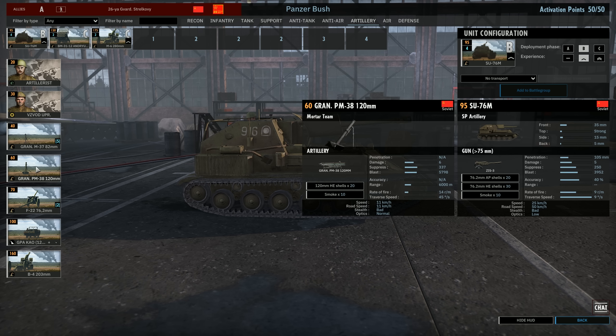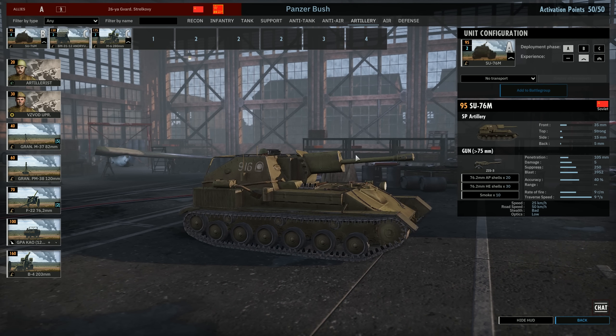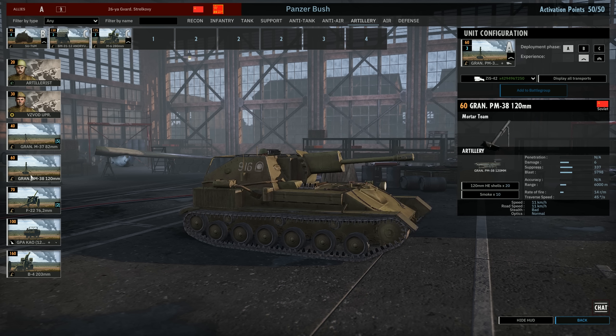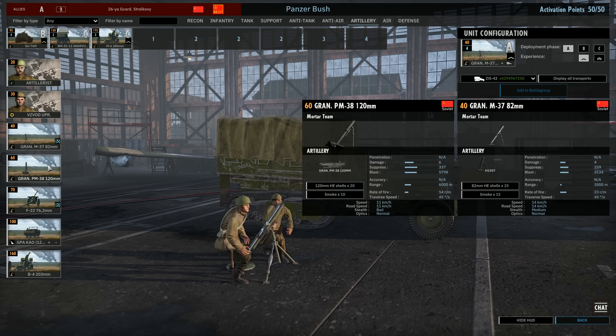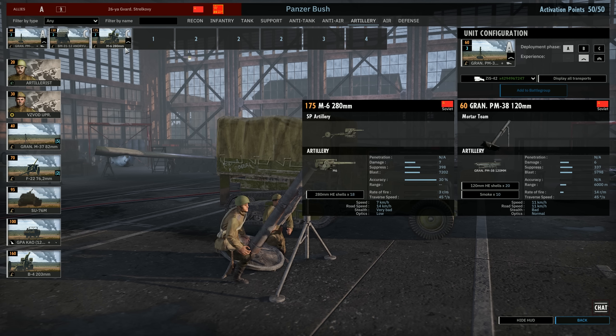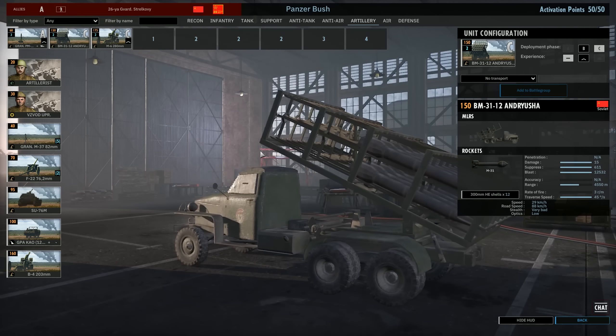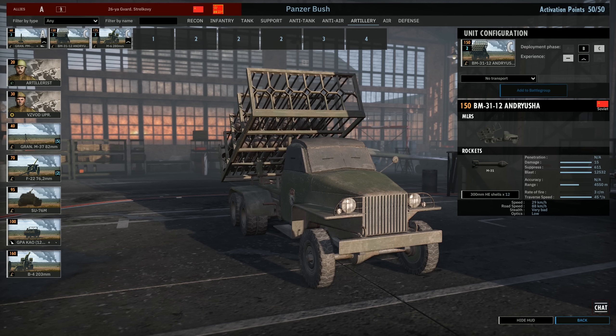Comparing the two: the 120mm mortars have higher damage (6 vs 5), higher suppressive damage, larger blast, 6km range which is more than enough, and better rate of fire and traverse speed. The downside is mortars are easy to kill and slow. In Phase A you get two 120mm mortars or three SU-76s. I'm leaning toward using mortars in Phase A. The coup de grâce is the BM-31-12 Andryusha with 300mm HE shells — it carries 12 of them.